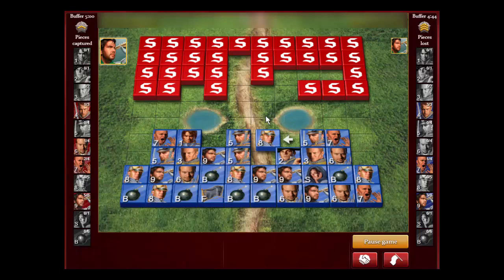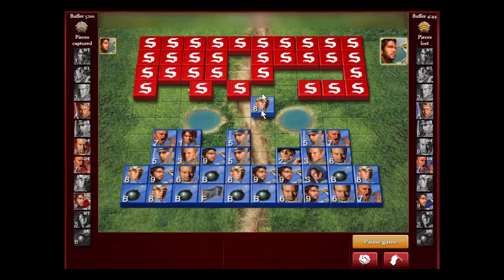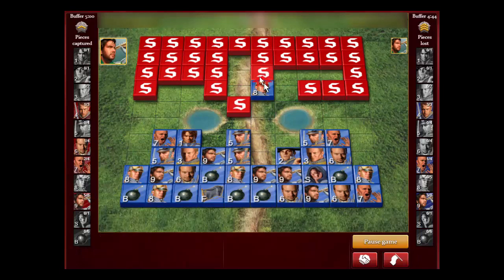I'm bringing up this miner hoping to find some more scouts. That might have been a waste of a miner — but this could have been a bomb, so you never know. Maybe I should have gone the other way to see what that piece is, because it could have been the spy or a bomb. But that's rare — finding three bombs on the front row. Anyway, we found a Lieutenant. I was hoping to find at least a Colonel, a bomb, or a Scout.